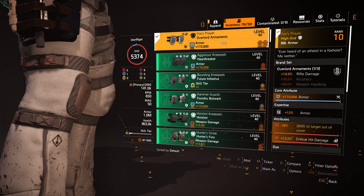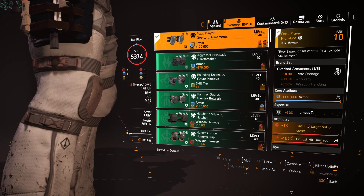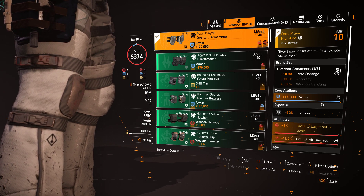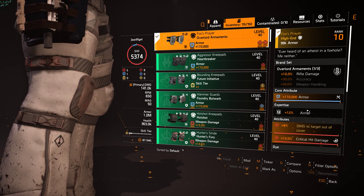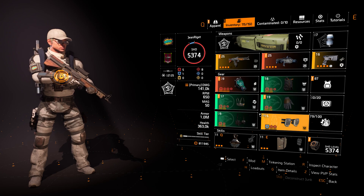I put on the Fox Prayer, and I put one armor core on. I could put a red on too, but a little blue is okay for survivability. I reach 1 million armor because I've expertise up to 12 on all my pieces.